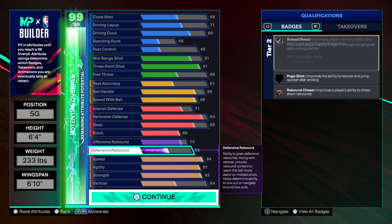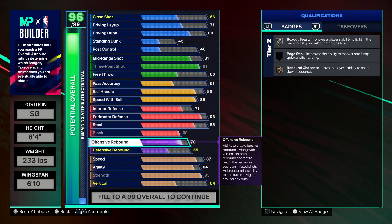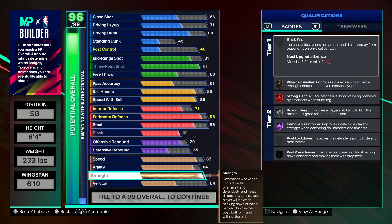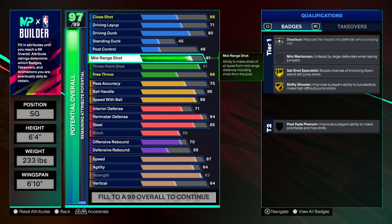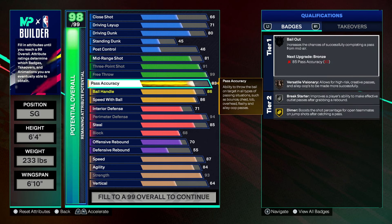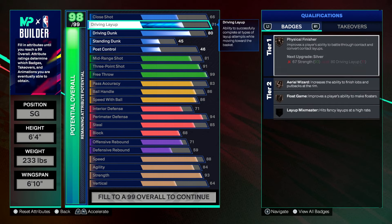If you don't want a 94 speed, you can lower it — maybe to around 90 — and lower the agility a little bit as well. Lightning Launch is still on Gold, everything's good. You can also put your free throw up to 99 and get an 83 pass accuracy. You can get some defensive rebound and offensive rebound. This is what I would do for a Rec-type build.